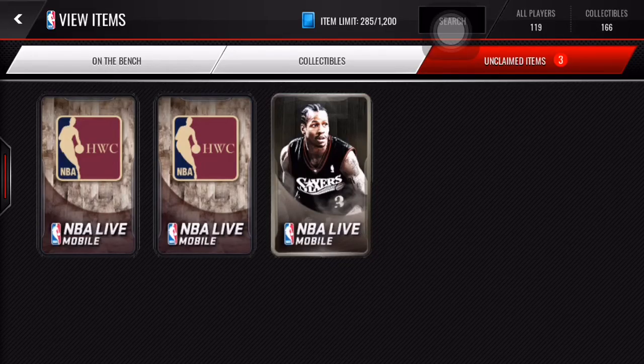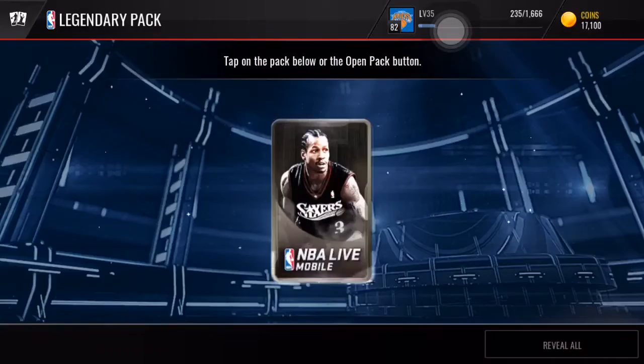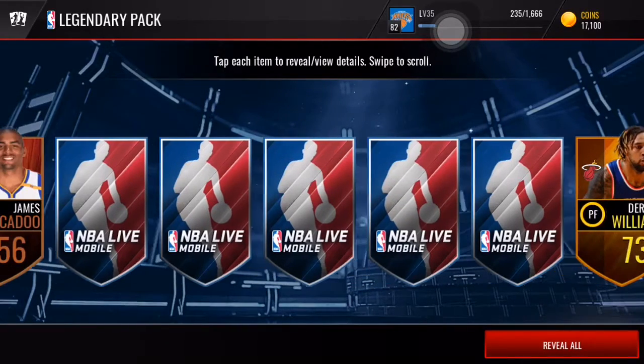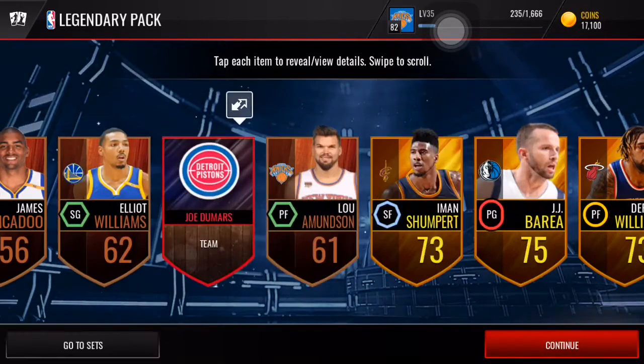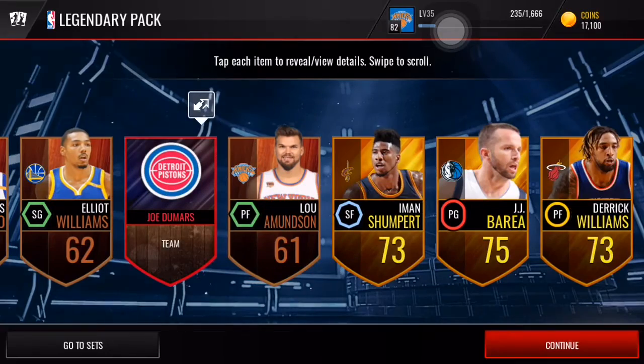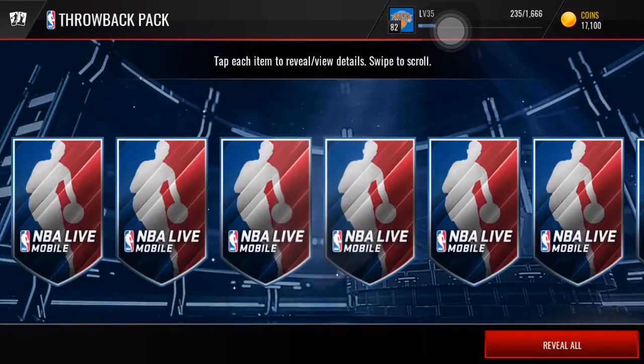Let's open this legend pack — please give me a legend, that would be so insane. They all go for at least 200k. Derrick Williams, and we do not get a legend. We get a Joe Dumars team collectible and a bunch of 73 to 75 golds.